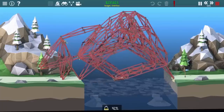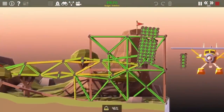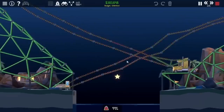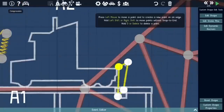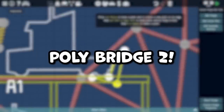I've tried beating Poly Bridge using only one road, restricting myself to exclusively springs, and even using no roads at all. These challenges usually involve some sort of insanely complicated structure to beat the level. That got me thinking, and the question I want to try to answer in today's video is: what is the minimum number of pieces you can use to beat Poly Bridge 2?